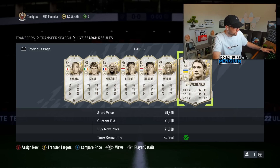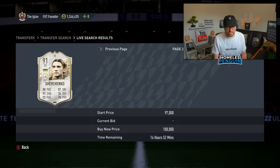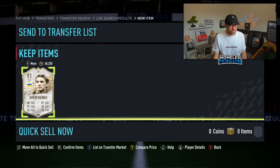Looking at the Foot Bin sales history — because he's fresh, I'm gonna try and do like 85k. Comparing prices, they've all got chem styles applied. Doesn't look like there's a fresh Shevchenko on the market right now, which could be good for us. I'll try and sell him for like 85k, listed for maybe three or six hours, then relist overnight. I do believe this one is gonna be fairly easy to flip considering it's a fresh pack-pulled icon.